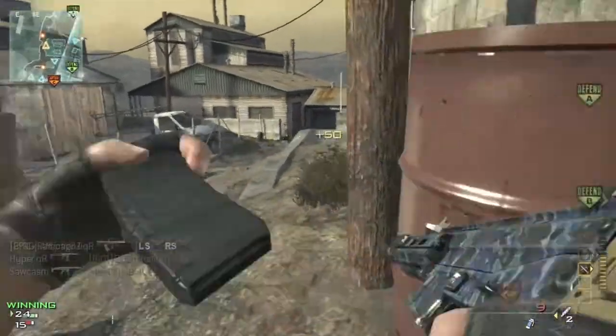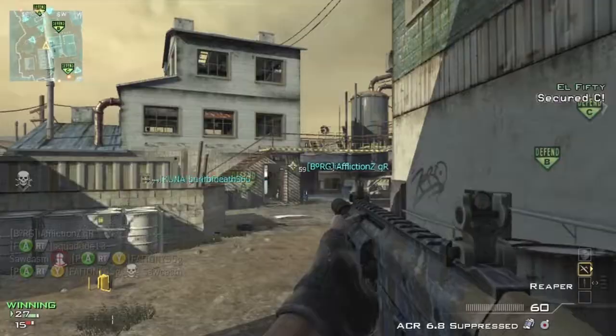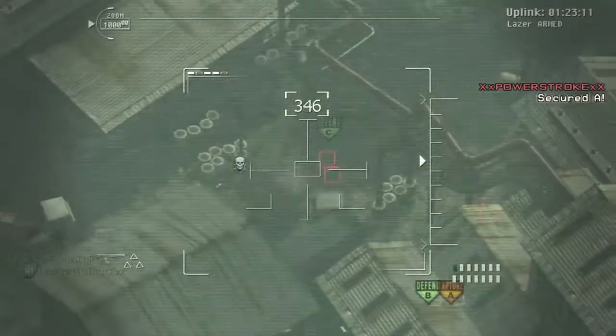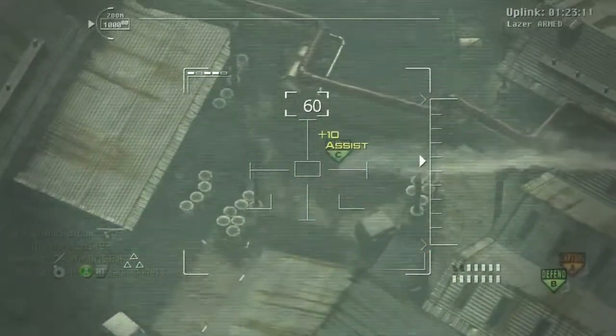As you see here, my team rushes their spawn in C, and with the amazing Modern Warfare 3 spawns, they all spawn behind me at our flag when we had A. I thought that was really epic because there was like a whole gang of them ready to beat the crap out of me.